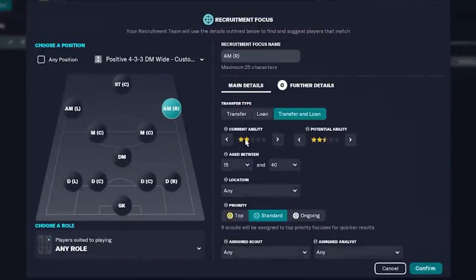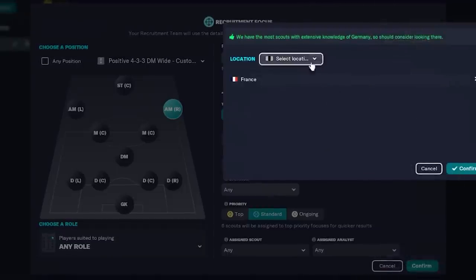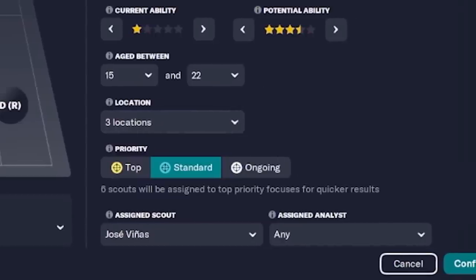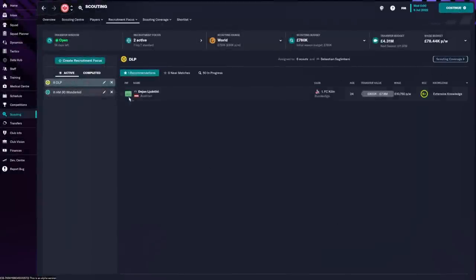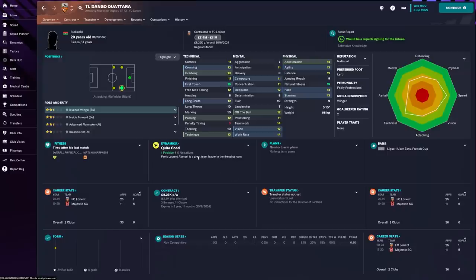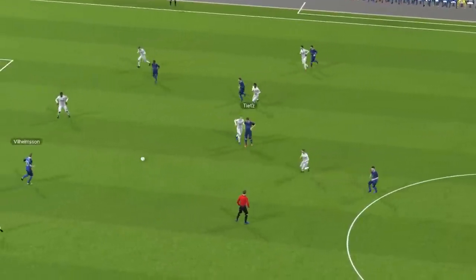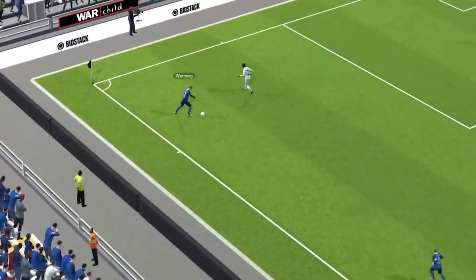Let's set up another focus and this time look for a wonderkid playing on that right wing — not setting the potential too high because we want to see a number of findings, and setting the age to a maximum of 22. Let's leave this as standard priority for now and see in comparison how fast the knowledge and findings are picked up. We already have a player who matches our focus from a previous scout report — a 20-year-old winger from FC Lorient. I went through and set up more recruitment focuses to see what they would return.